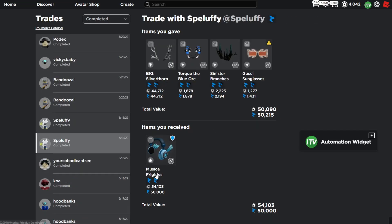Here is a nice upgrade into the Musica Frigidus. I gave the Big Silver Thorn Antlers and a couple of smalls — 5v1 in the trade — and it was about a 7k overpay at the time. But the Big Silver Thorn Antlers have dropped a ton since, so it's actually about equal now, which is definitely a big win.